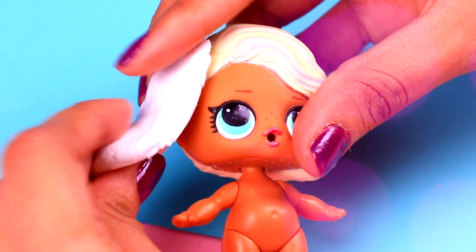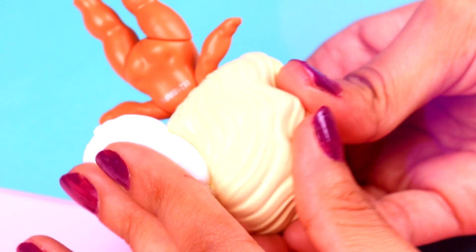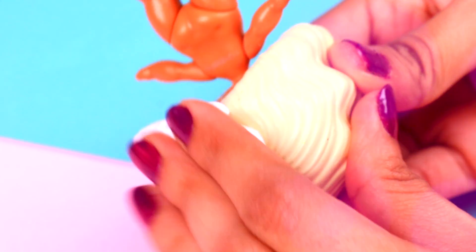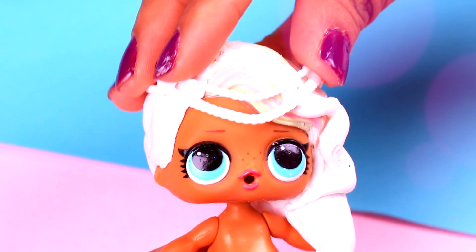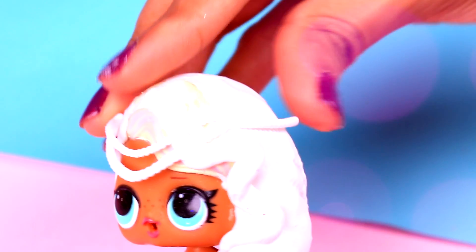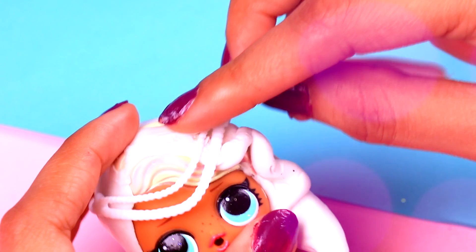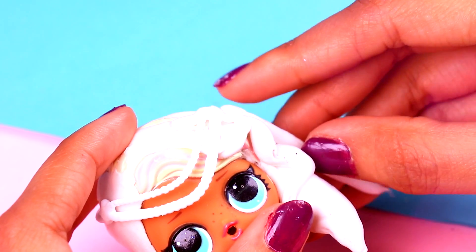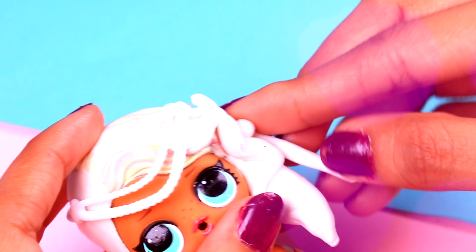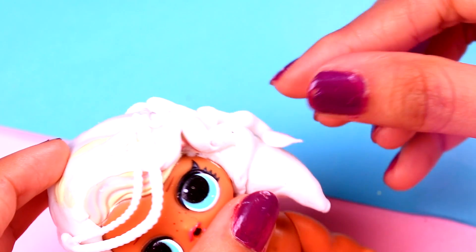And for surfer babe, we are going to cover her head with a piece of foam and make long hair with a long braid to one side. Now we are going to use this cute pearl headpiece to decorate her hair — she is going to look stunning. We created small foam strips to use as hair curls so she looks super beautiful, and we are going to add them little by little. Make sure to attach them really well onto the hair.